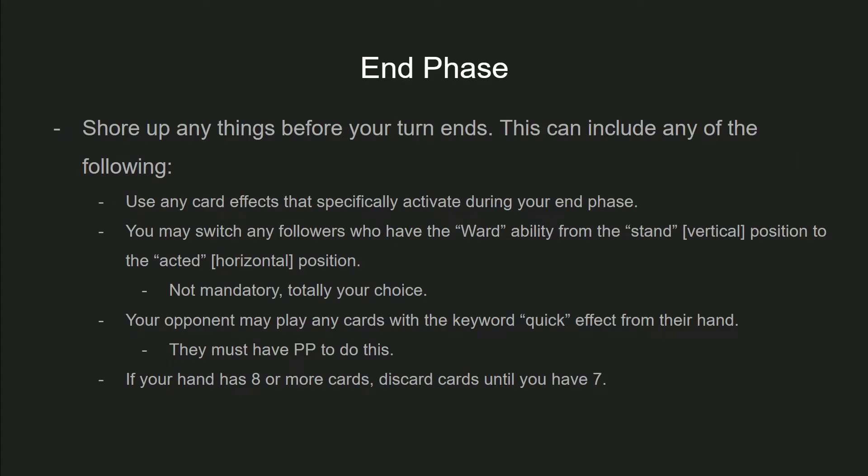That brings us to the end phase of the turn. This phase is really just tying up loose ends before your opponent's turn starts. You can use any effects that specifically activate during the end phase. You may also switch any followers with the ward ability from the vertical stand position to the acted or horizontal position — though this is not required. Your opponent can also play quick effect cards from their hand, provided they have remaining PP to do so — the cards are not free. Finally, if you have eight or more cards in hand, you discard until you have seven. Shadowverse Evolved has a hand limit of seven.